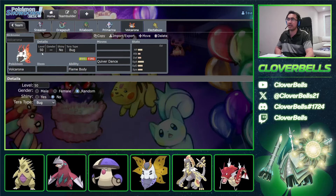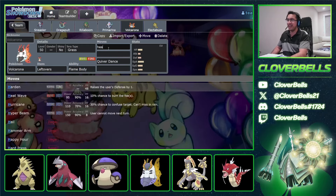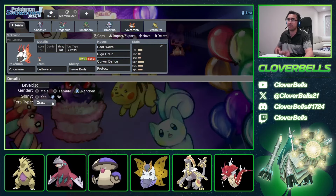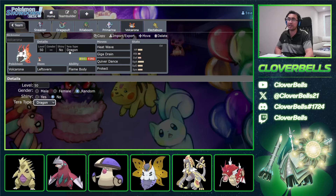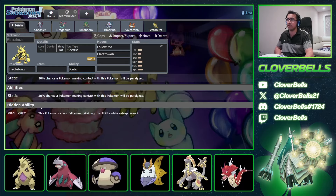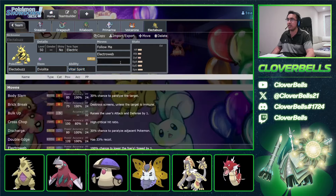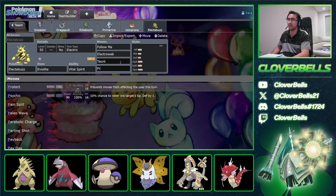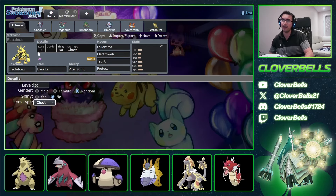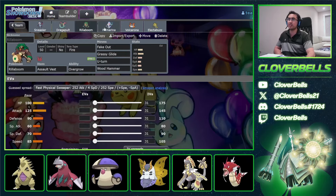Volcarona can secretly be the star of the show. Leftovers on this one — don't bring it into Tyranitar games. Heat Wave, Quiver Dance, Giga Drain, and Protect. Tera Dragon is still my favorite set on Volcarona, though you can consider Tera Grass for stronger Giga Drain. Then the Electabuzz with Vital Spirit so you can't go to sleep. Eviolite — make it super bulky — Follow Me, Electroweb, Taunt, and Protect. I do like Tera Ghost here sometimes, though I've also seen Tera Water.